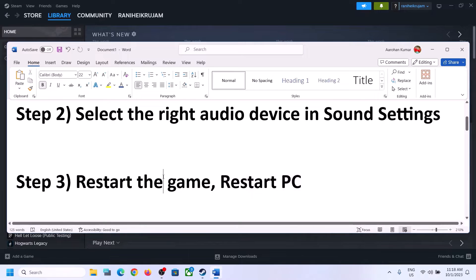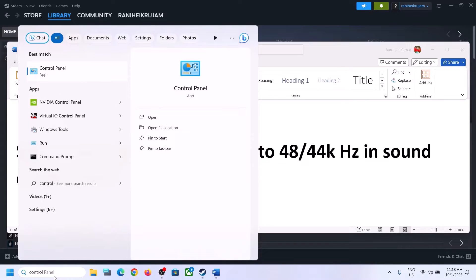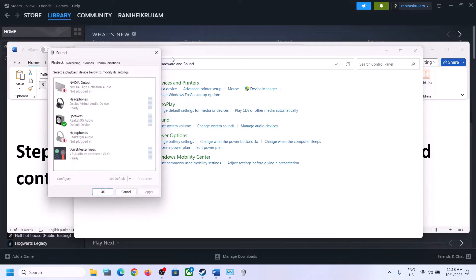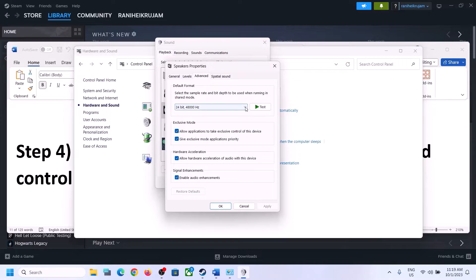The next step is to set the sound sample rate to 48,000 or 44,100 hertz in Sound Control Panel. To open Sound Control Panel, type 'control panel' in the Windows search box and click on Control Panel. Click on Hardware and Sound, then click on Sound to open the Sound Control Panel. Make sure you select the right speaker and set it as default. Right-click on your speaker, click on Properties, then go to Advanced. Here you can select 48,000 Hz 24-bit or 16-bit, or 44,100 Hz 16-bit. Try 48 or 44 and then apply the settings.